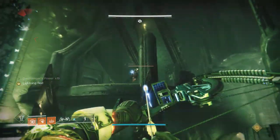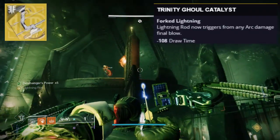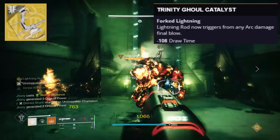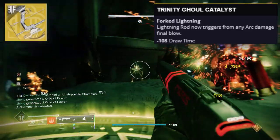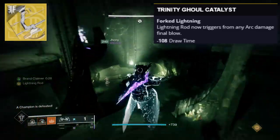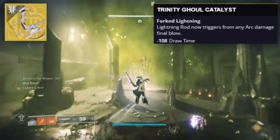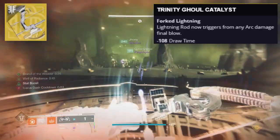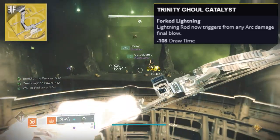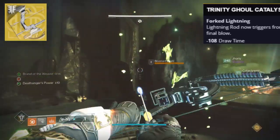Now we're moving to the energy slot, talking about everybody's favorite exotic bow, the Trinity Ghoul. The Trinity Ghoul's main perk, Lightning Rod, by itself allows this gun's next shot to get chain lightning on precision kills. But the Catalyst does it huge justice — Lightning Rod will now trigger from any arc damage final blow. It's pretty self-explanatory why this is so nasty. It falls off a little against Majors, but this gun is just so easy to use to casually clear a lot of red-bar enemies. It's still used to this day in some low-mans and is really good on any arc build. Overall it's just still such a fan-favorite weapon — it's hard not to love the Trinity Ghoul.